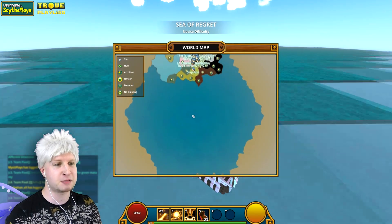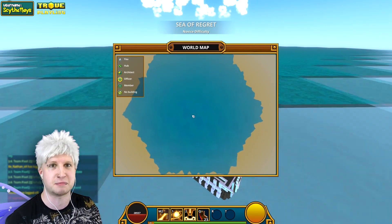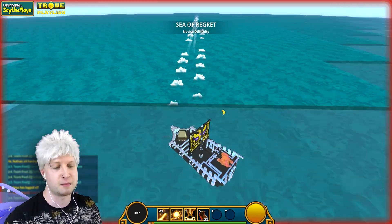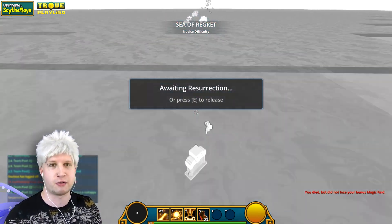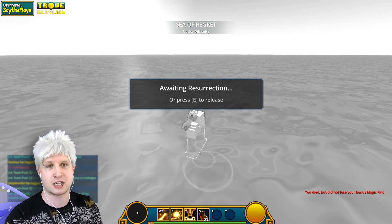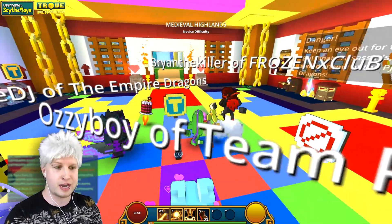I have my map zoomed out all the way. Can we escape Team Pixel? Yes, we can — we've escaped Team Pixel, nobody can get us anymore! So of course, the more health that you have the longer you're going to last over there in the sea of regret. You can also activate your wings to go even further most likely, but I just like using my boat.